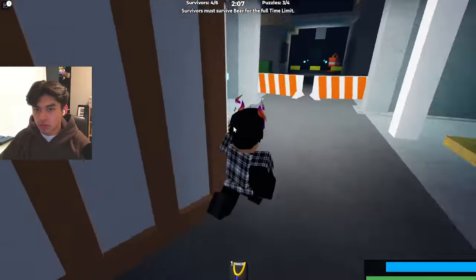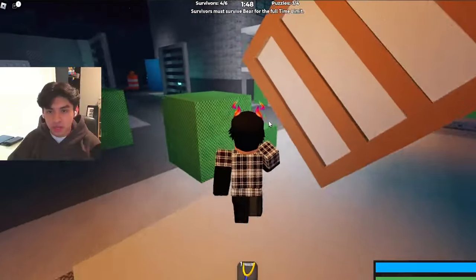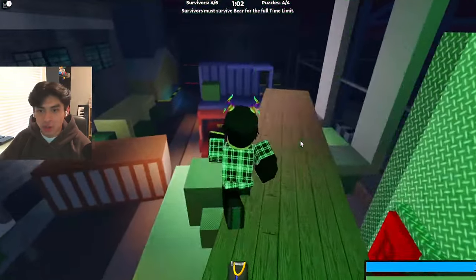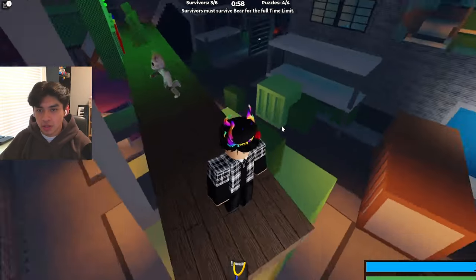No way, Unwell didn't see us! Three out of four puzzles done. I forgot the color — it's red, red, orange — there we go, we got the color puzzle done, which means we got even more studs for the quest.